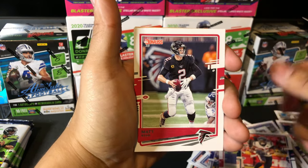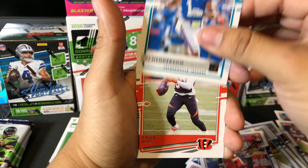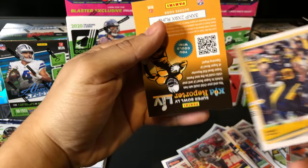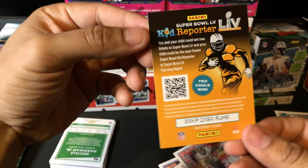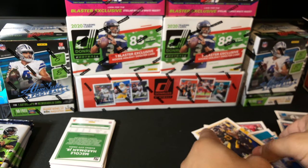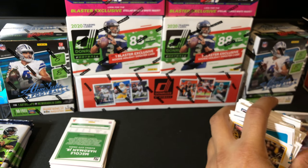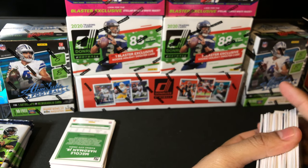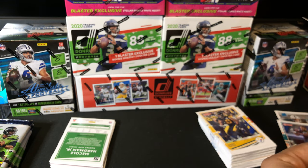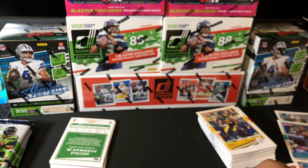Carlos Hyde, Matt Ryan, rated rookie CJ Henderson, Tyler Boyd, James Conner. So we did get some heat coming out of that — we had a numbered AJ Green and an autographed Anthony Miller, and we had a canvas Zach Moss and a rated rookie Joe Burrow. That's sweet — I've never gotten an auto and a numbered card in the same blaster pack, so that's pretty sick right there.